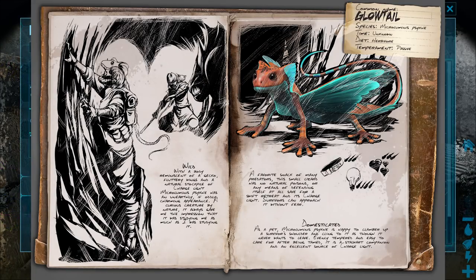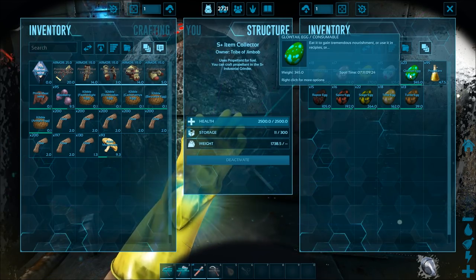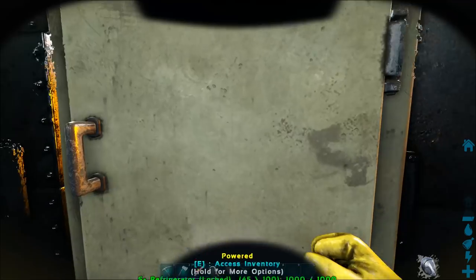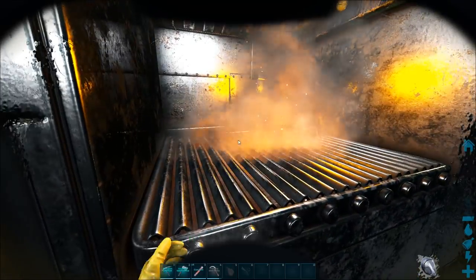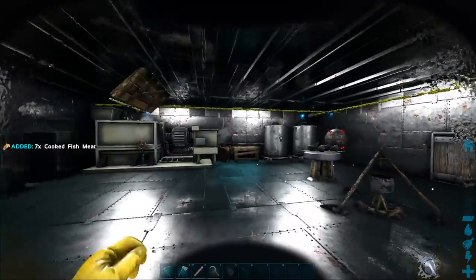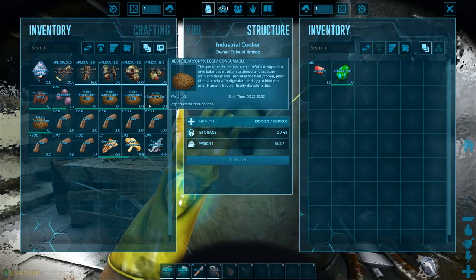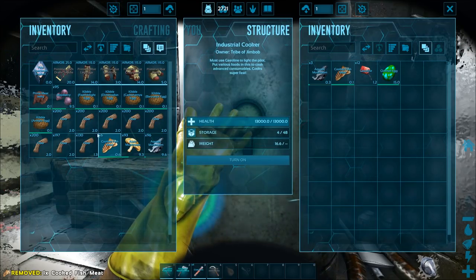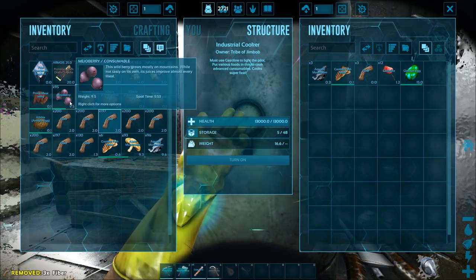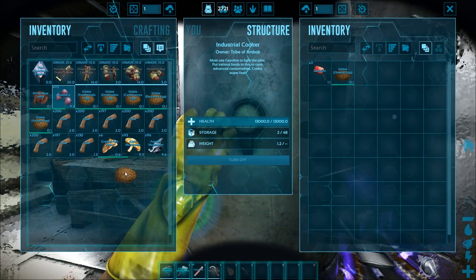The next one is the Glow Tail kibble, so we'll need a Glow Tail egg and some Aquatic mushrooms. The recipe is: one Glow Tail egg, three Aquatic mushrooms, one cooked fish meat, three fiber, and two Mejoberries. Turn it on — there we go, Glow Tail kibble.